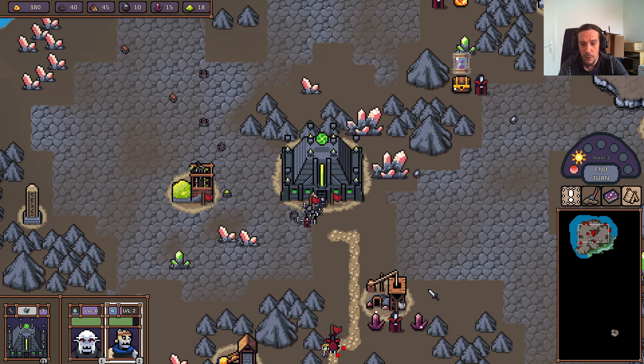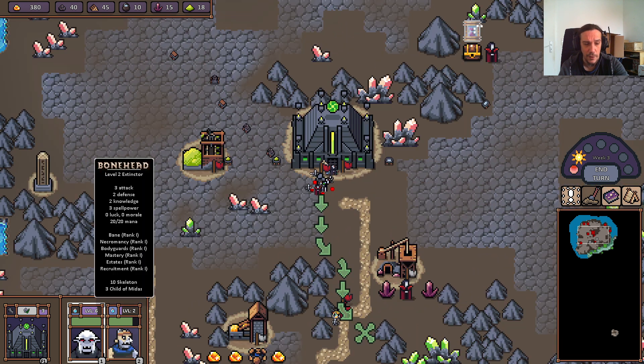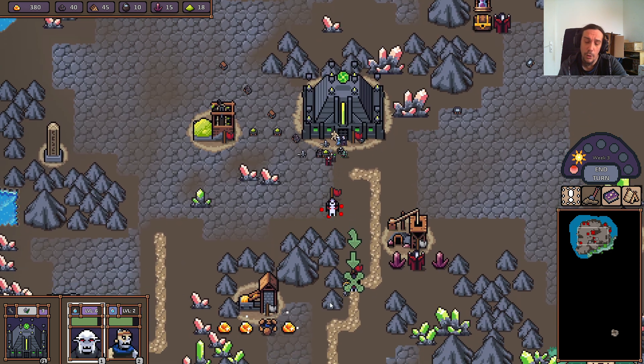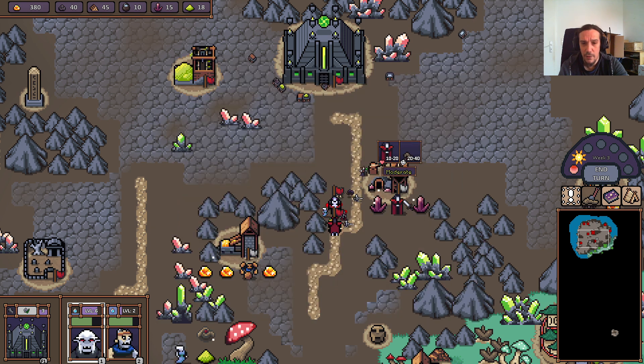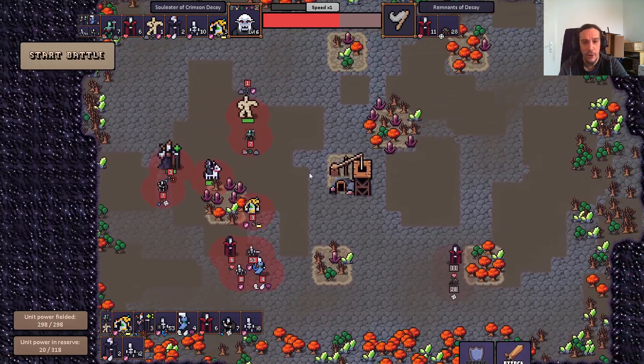Let's buy a few troops while we're at it, and we're going to visit our good friend Bonehead here. Almost the same as Boneface. Now, we got ourselves a nice amount of units here, so let's see what we can do.